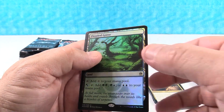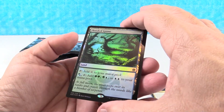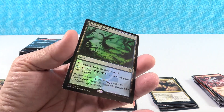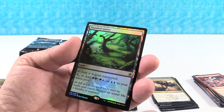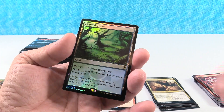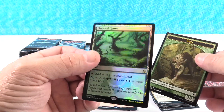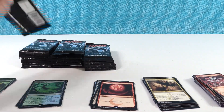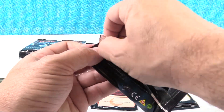Flooded Grove foil! Sweet. We've gotten a Flooded Grove in every single one of our boxes, but now we've got a foil. That is really awesome. So I like this land cycle — I really love getting that foil land. That's just always fun to me.